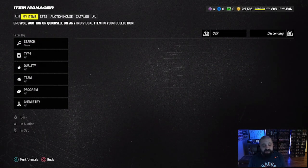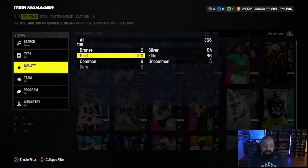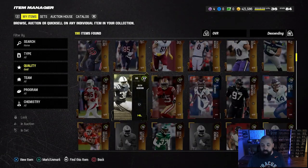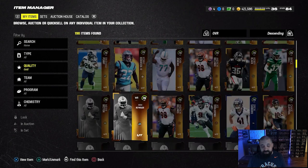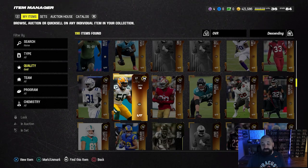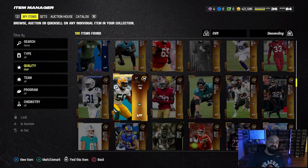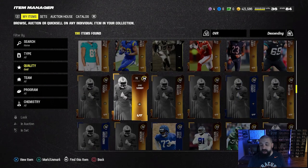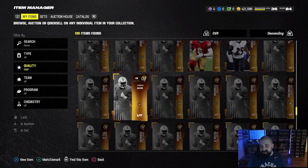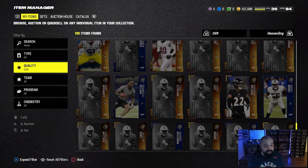We're going to have to go through our binder and see if any cards have value, because we have a ton of golds. I've been telling you guys to save them — I have 190 golds and I don't know exactly what I'm going to do with them yet. We might be able to turn them into content through team builders, or save them for a promo with upgrade sets where you can turn 78s and 79s into lower overall promo cards. It probably wouldn't be the best conversion value, but I'm not about to quick-sell them either.